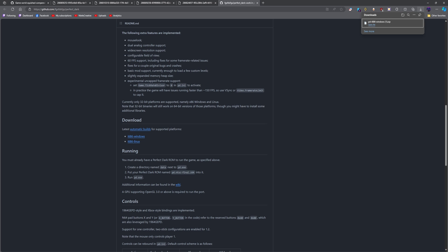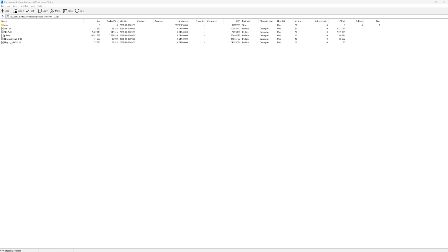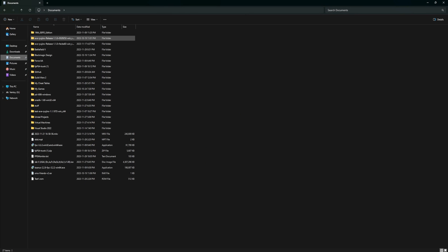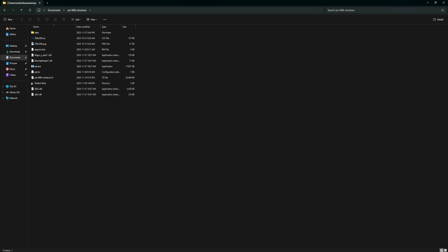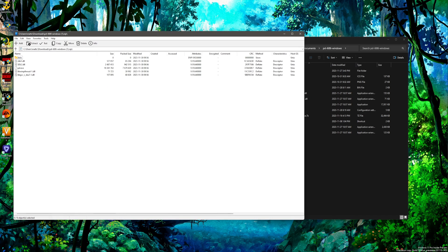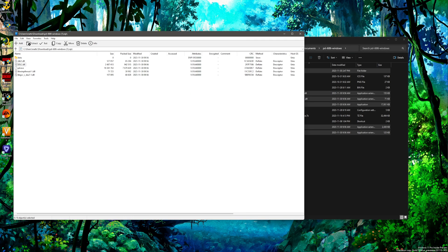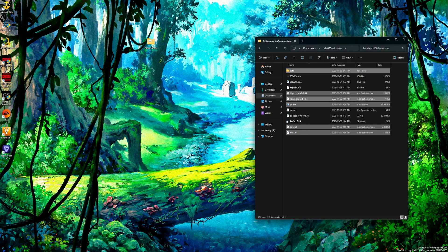Opening the zip — flashbang light mode. Going to Documents, and as you can see I have my GEPD edition there. This version is my game. We're going to copy all of this into the folder, hit replace files, and then boot the game up.